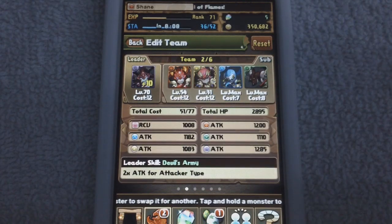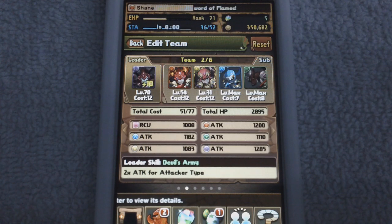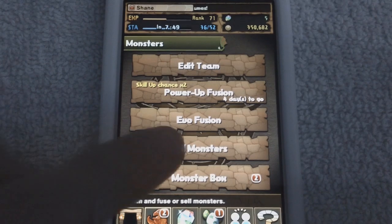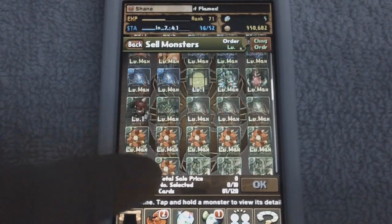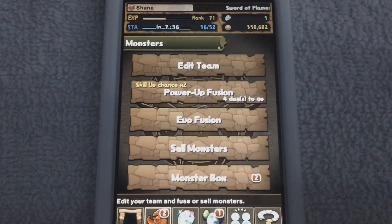Your total team cost also increases, so you can make more powerful teams. Right now I have a total cost of 77, so at rank 80 I'll have even more and can put more powerful monsters on my team. It also increases your friends list size, though 50 friends is the current cap. Another bonus is you get a lot of extra monsters you can sell or use for fusions, and you get certain evolution materials — specifically a plant and a dragon-type monster.